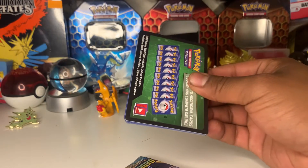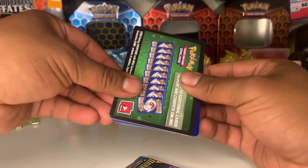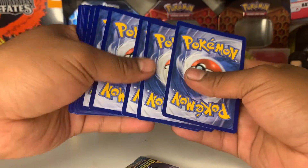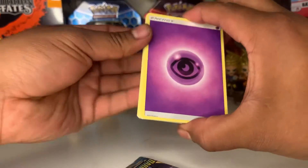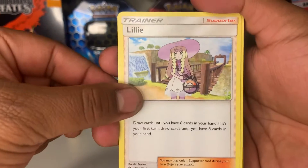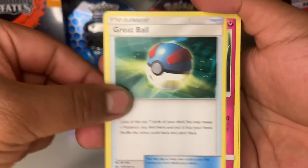We got a green code card — nothing crazy. Hopefully the reverse holo is something cool, or a reverse holo rare. Let's hope for that. One, two, three, four — flip it! Okay, here we go. We got a Psychic Energy, a Lillie trainer card, a Boldore, a Great Ball...